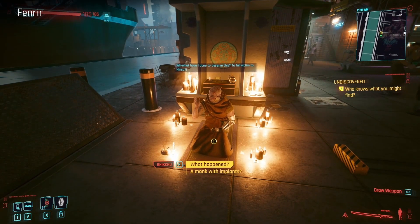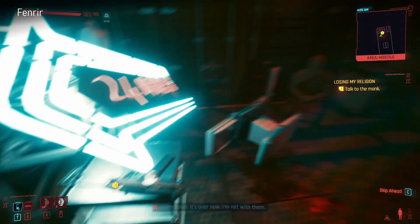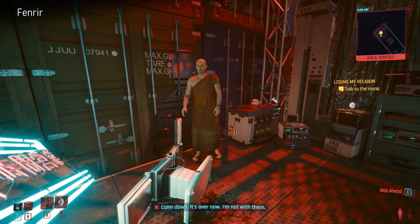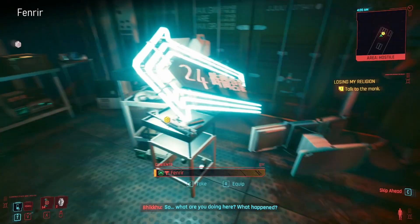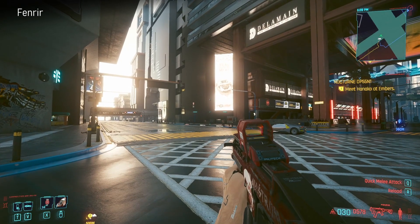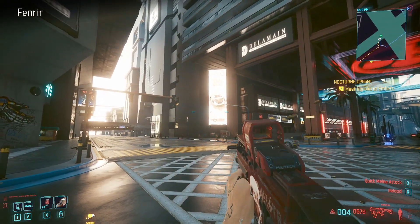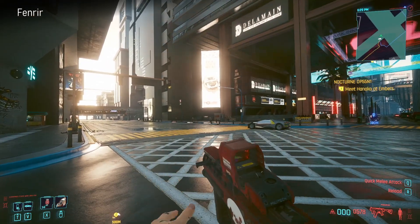You get this little job from a monk in North Watson along the docks, basically to rescue his brother. On the table next to the person you're trying to rescue you will find the next weapon. The side job is Losing My Religion. It's Fenrir - a ferocious little submachine gun that deals thermal damage. It's got the Maelstrom iconography on it.